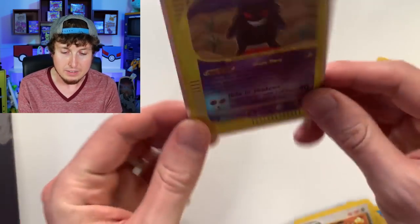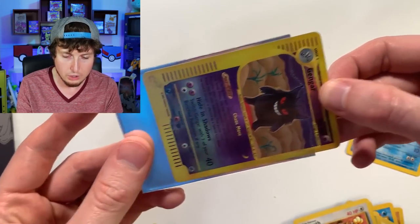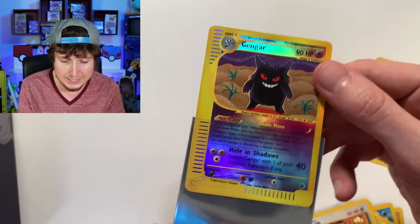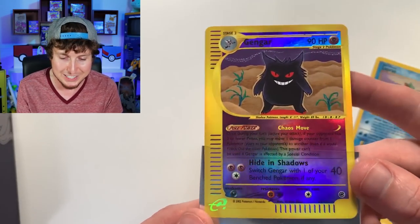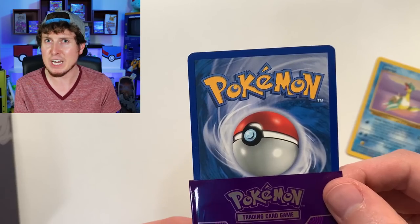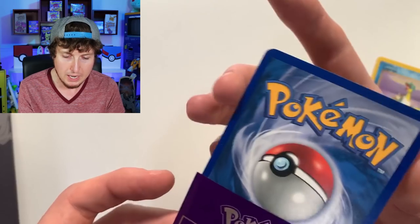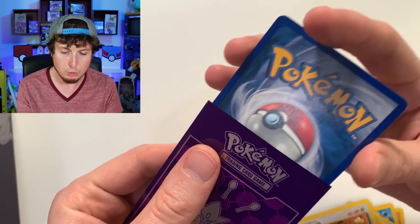Let's take a quick look at it. Ooh, nice — that's actually in really, really good condition. Reverse holo Gengar from Expedition. That might be PSA worthy. What do you think? Is this PSA worthy? It might be — I'll have to take a closer look at that. You can all let me know what you think down in the comment section below.